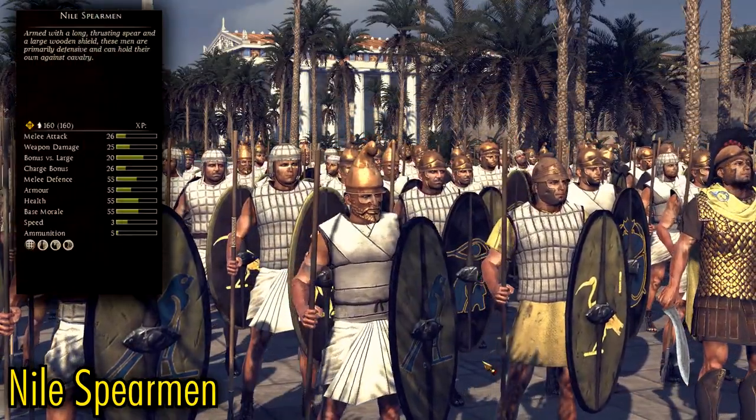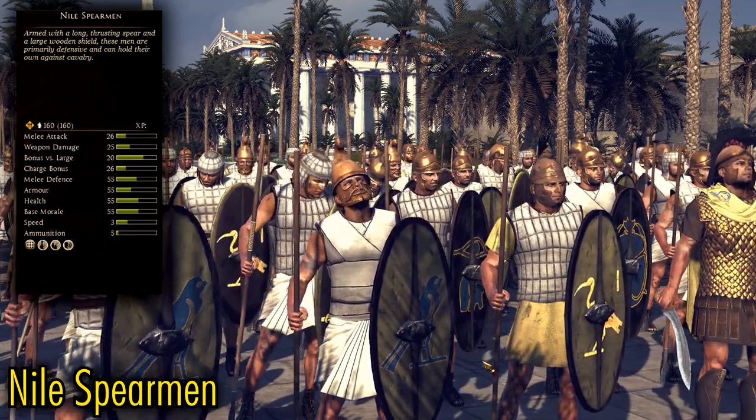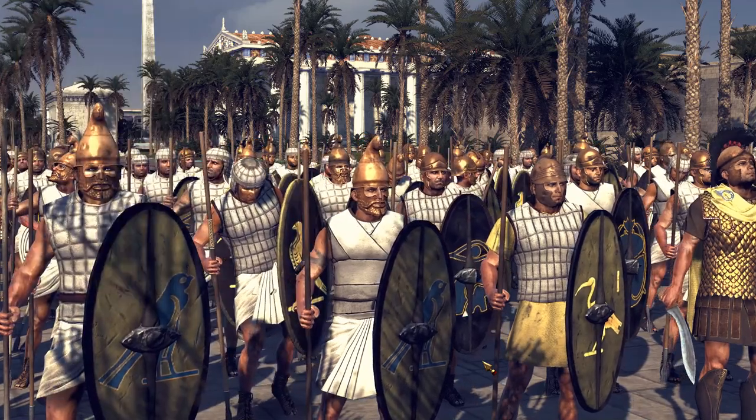Speaking of Thoreos Spears, Niall Spearman is the native Egyptian spin on it. They have slightly higher base stats than their Hellenic counterparts, but they're squishier to compensate.